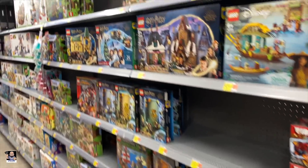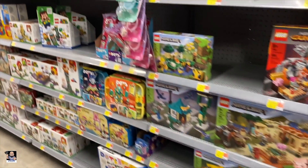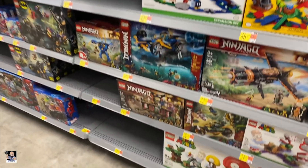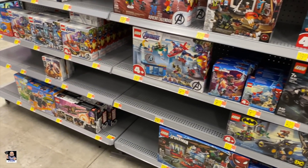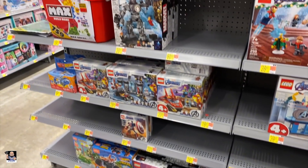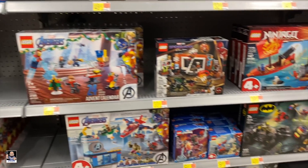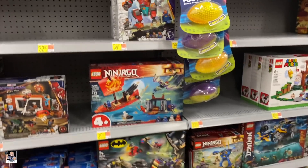Alright, let's see what else we can find. You know we've got to check out some Lego. Minecraft. Super Mario. Ninjago. Marvel. Got the Infinity Saga kit down there. Got the Spider-Man right there - No Way Home. Let's go check out the other Lego section.